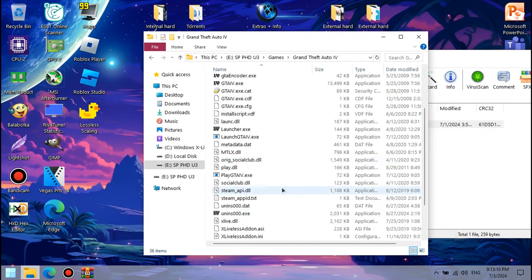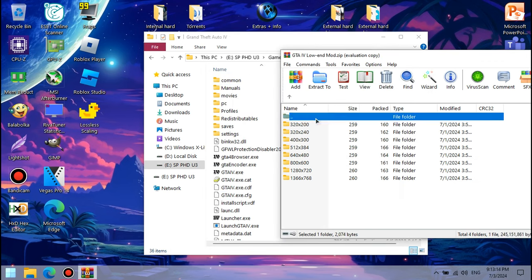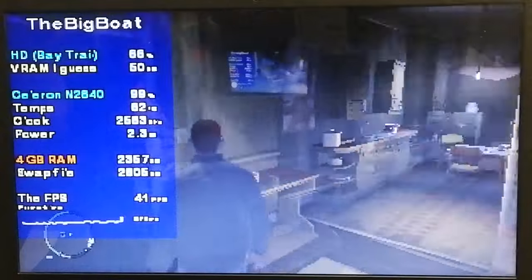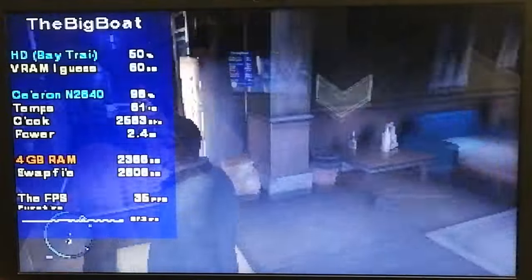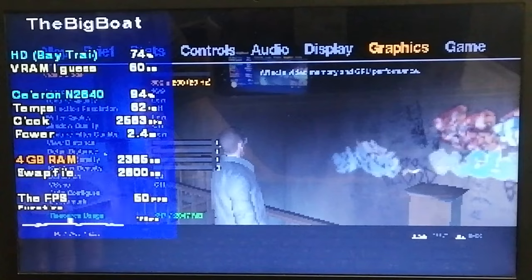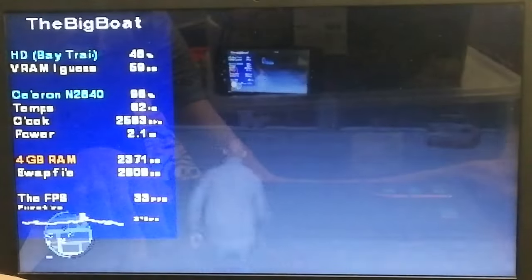I chose the potato low preset, which is the lowest one, and a resolution of 320x200. So let's see those real life-like graphics. That is a nice 16K resolution for sure. Here at least we're getting quite decent FPS, though the text is almost completely unreadable. Holy moly — let's go outside.